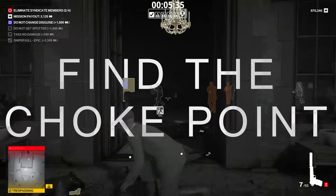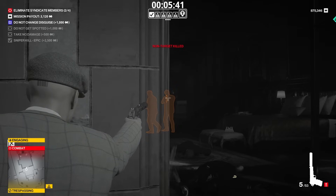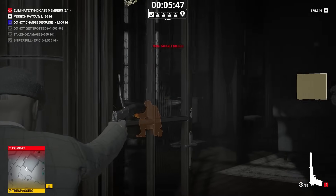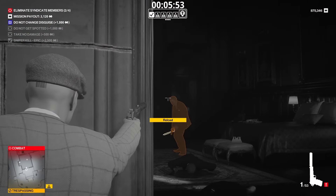Lastly, if things go sideways and you absolutely need to rampage your way out of a bad situation, you only have two options: change your disguise immediately, or find a choke point where you can apply the three-wall rule. Out in the open, you're a sitting duck, but the AI is pretty dumb when it can't flank you. Simply find a choke point and lay waste to the onslaught of guards until the threat is no more.